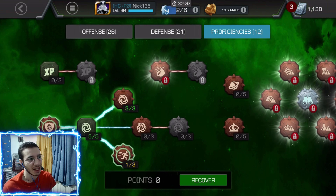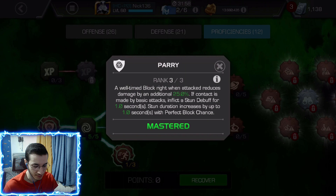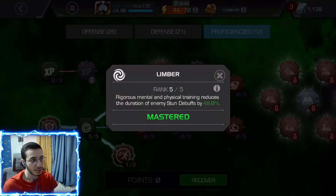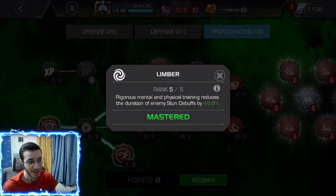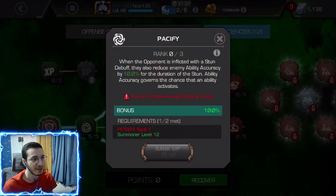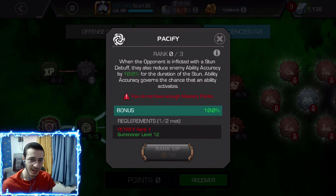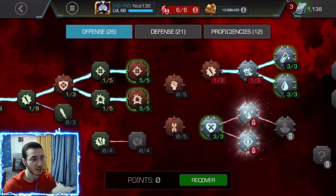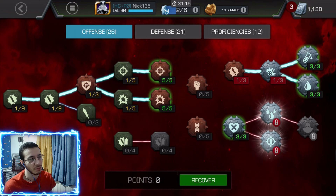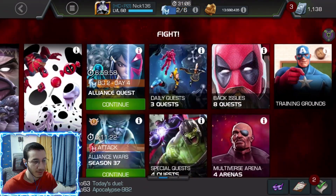I'm running three points in Parry because it's really nice to reduce as much damage as possible — the first point reduces 15%, then 20%, then 25%. Limber is maxed out, especially useful for Battlegrounds but it works well in Act 7 and Act 8 too. I have three points for stun duration and Dexterity. I don't have any points in Pacify because it was messing me up — sometimes you don't want to reduce ability accuracy on a node. Maybe I'll unlock another deck with a thousand units for a non-suicide setup when needed.